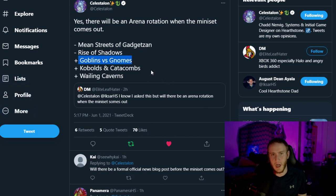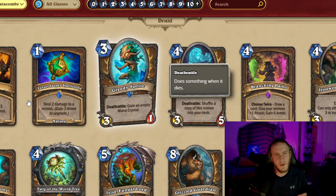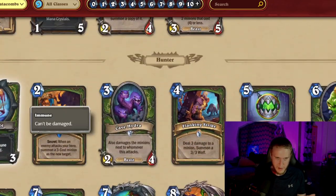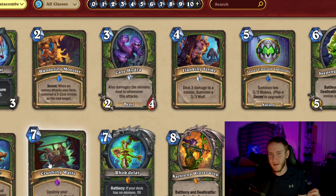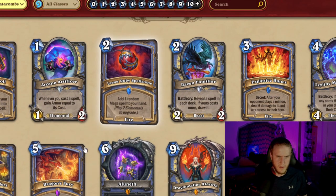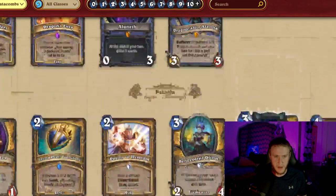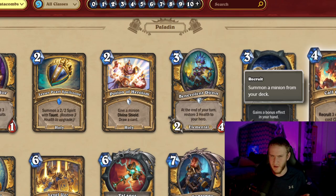So this is Kobolds and Catacombs — honestly this set was not a super strong set. Scrolling through, there are some playable cards but not much. Flanking Strike for Hunter is okay, Crushing Walls is a card to keep in mind for positioning. Mage gets another AOE with Explosive Runes — it's another secret and Ravens card but not too much. Paladin is not getting too much here either; Call to Arms might be okay.